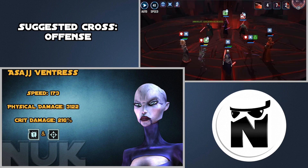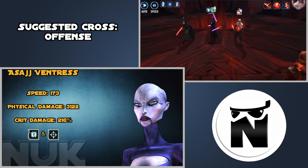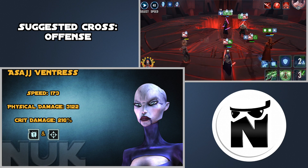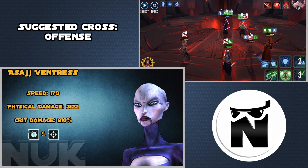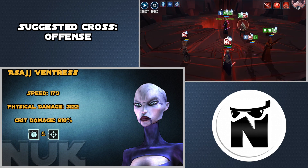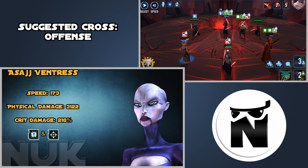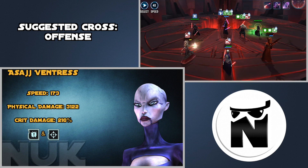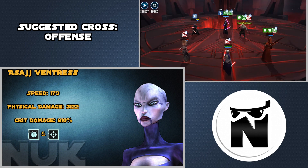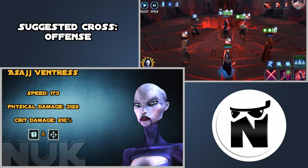You could run a 2-piece Health set, but it's nice to land her stuns in other game modes. You will want to run a Crit Damage Triangle to achieve maximum Crit Damage, and you're also going to want to run an Offense Cross so you can maximize her physical damage. She is basically the equivalent of a late-game carry hero if you've ever played any MOBA-style game — she starts off strong and gets really strong in the mid to late game. That is Asajj Ventress.